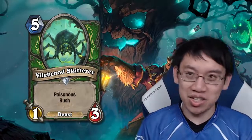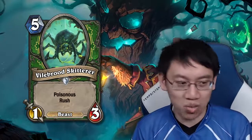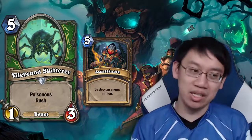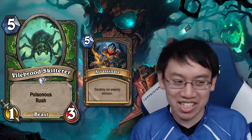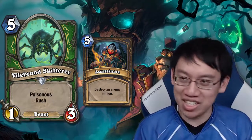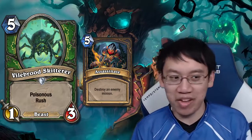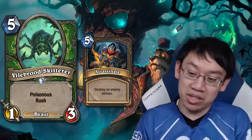Valbrood Skidder is the Hunter version of hard removal — 5 mana 1-3 Poisonous Rush Beast, like Assassinate except stopped by Taunt. With only 3 health it doesn't really survive against much, but against a 1 or 2 attack minion it can still survive as a Poisonous threat — in some ways better than Assassinate.